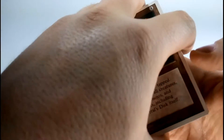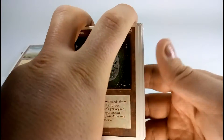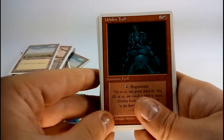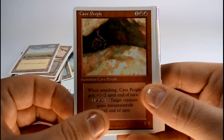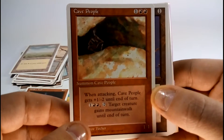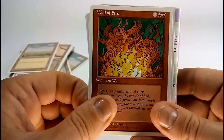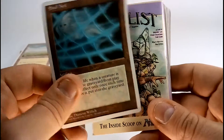Nevinyrral's Disk. Power Surge. Millstone. Air Elemental. Ufton Troll. Cave People — I always like Drew Tucker's artwork, it's kind of different, kind of abstract. I think it was Hurloon Minotaur — that's one of my favorites. Glasses of Urza. Fire Elemental. Wall of Water. Wall of Fire. Water Elemental. Soulnet. And the rule book.